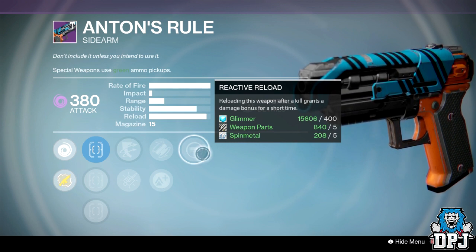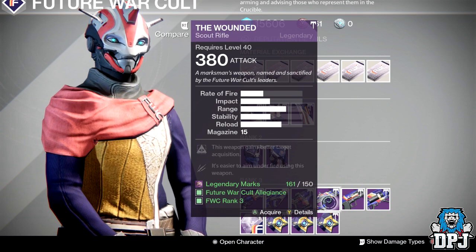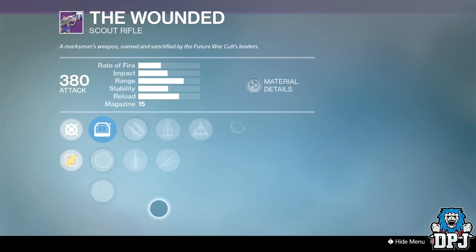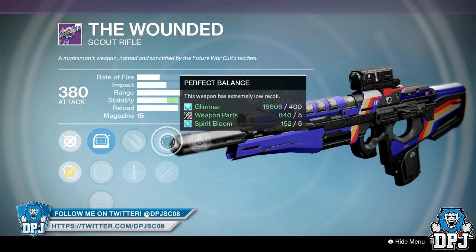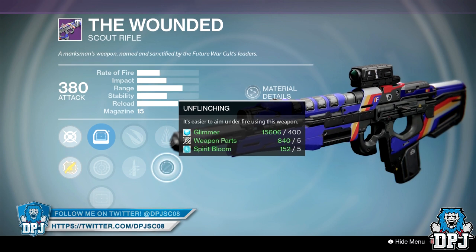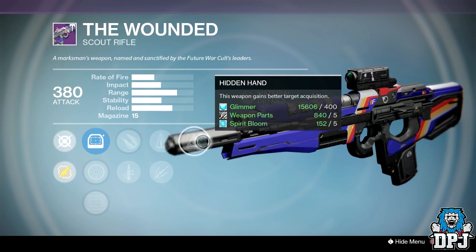The next weapon is the Wounded from the Future War Cult faction. I absolutely love this weapon and talk about it almost every week. If it comes with a decent roll, you should pick it up — and this week we have a decent roll: Explosive Rounds or Quick Draw, Perfect Balance or Unflinching, and Hidden Hand. This weapon reminds me of a Legendary Midar Multi-Tool. If you're searching for a fast-firing scout rifle for PvP, this is definitely worth your time.